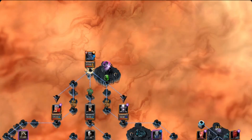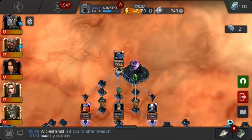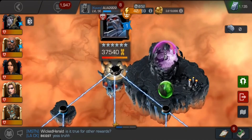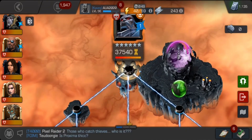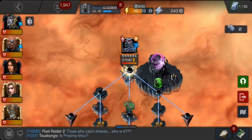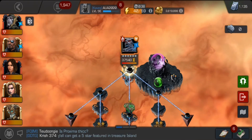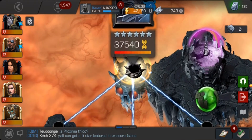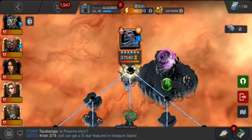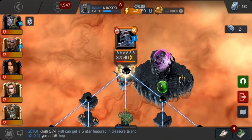Talking about Apocalypse overall — at three-plus Genetic Code he becomes incinerate immune, and at four-plus Genetic Code he becomes stun immune because of the final boss node. So don't use parries — just intercept him, work with your intercepts, and try to stagger him as much as possible.